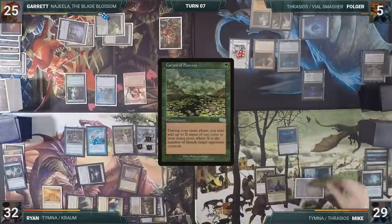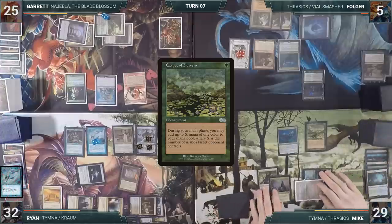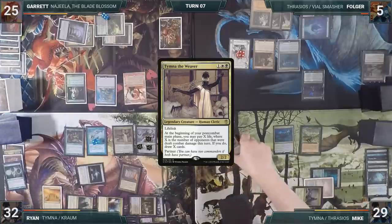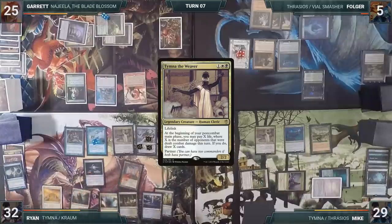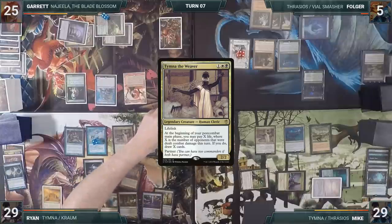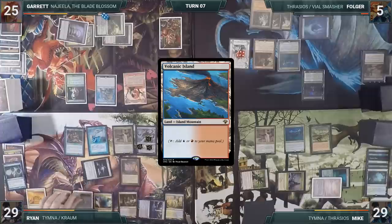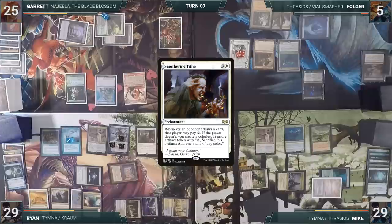On his turn, Mike casts Carpet of Flowers, paying for Rhystic but not the Mystic. In his second main phase, he adds two white through Carpet of Flowers and casts his commander, Tymna the Weaver. Ryan, during his upkeep, loses his Mana Crypt trigger and takes three damage, then pays for his Mystic Remora. He plays a Volcanic Island and casts Smothering Tithe. The other players wonder what's left to do before Ryan outvalues everyone, and Ryan passes.